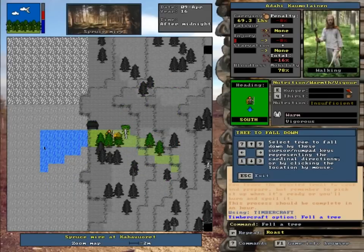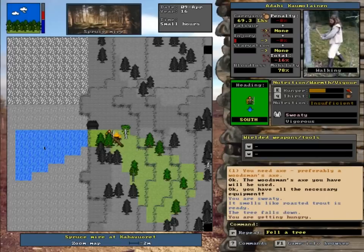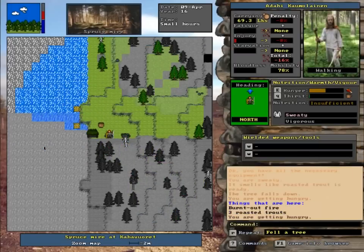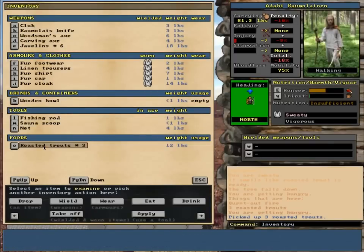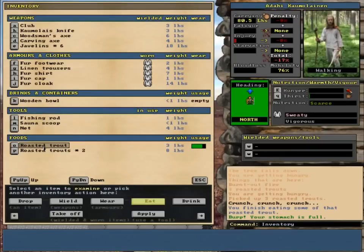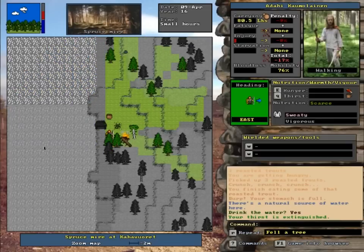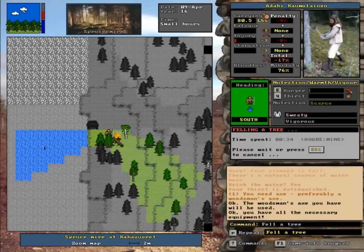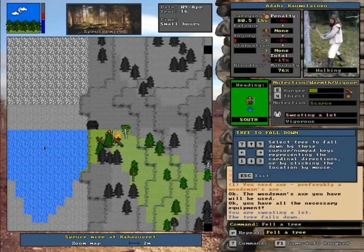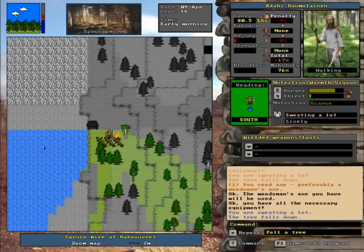We're going to go over here, Alt-F, follow a tree here. We'll see how long it takes — about one hour. My trout is ready, so pick them up. We're going to cut all these trees down, just the three that are in front of me. We're going to make them all into blocks and make a whole bunch of bowls and stuff out of them.